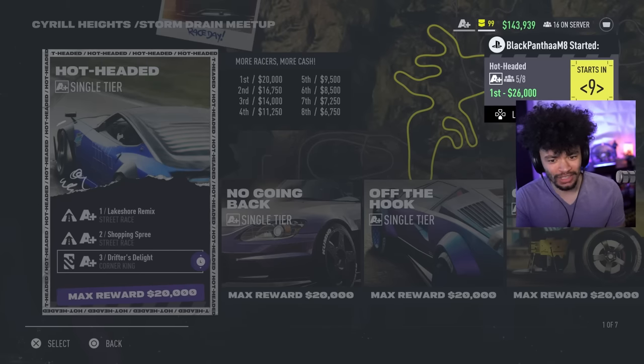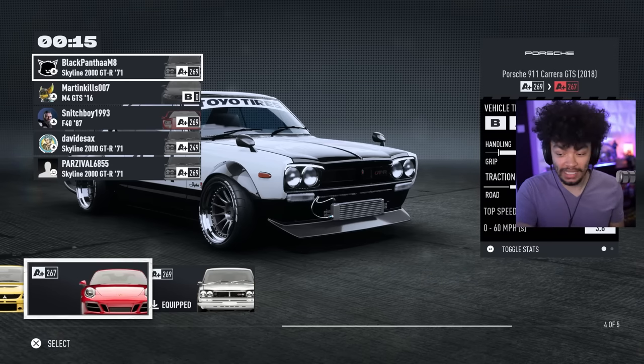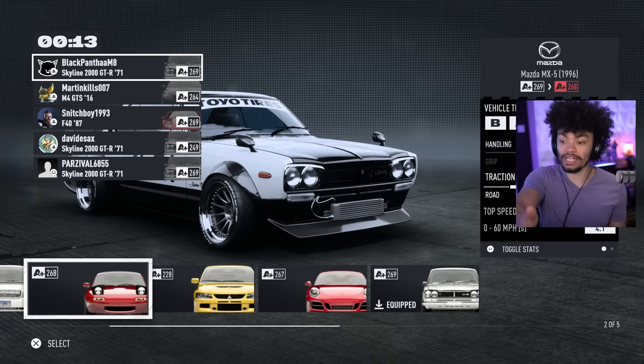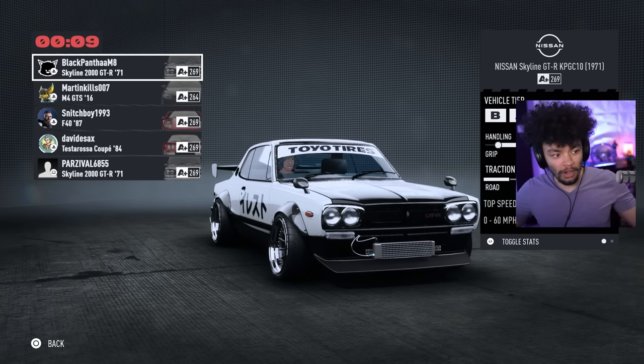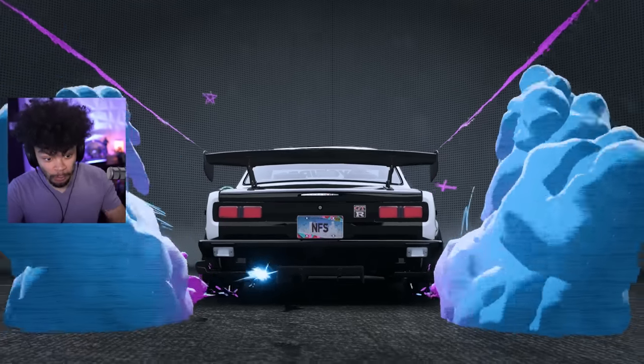I'm pretty certain they know what they're talking about. A+ class always generally works — normally you struggle to get B class and A class sorted, but A+ seems to fill up pretty quickly. I've got a few cars here: the Porsche for trying to get the RSR, this boy, my little MX5, an F40 and a Testarossa — those are also very good cars, they will put up a fight.